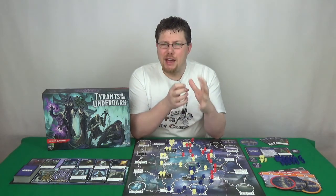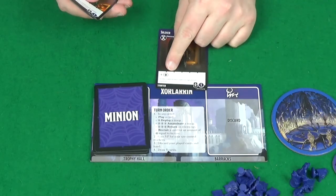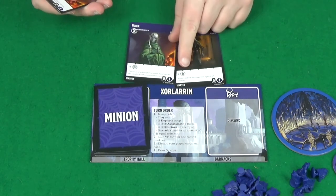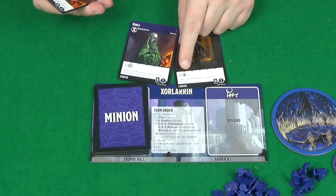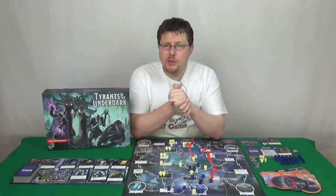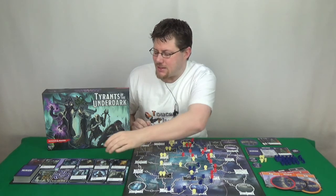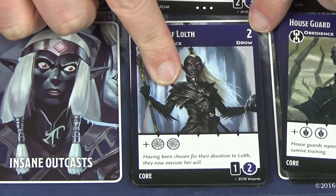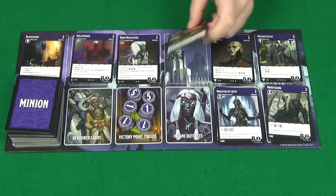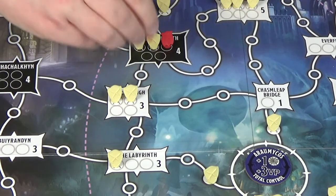So how does the game actually play? It's very typical of a deck builder in style. You'll start your turn with your hand of cards, play those cards, and they'll give you things you can do. There are two forms of resources in this game. There is influence, which is the simplest resource — kind of your money — and that will allow you to buy better cards from the market. And there's also power.